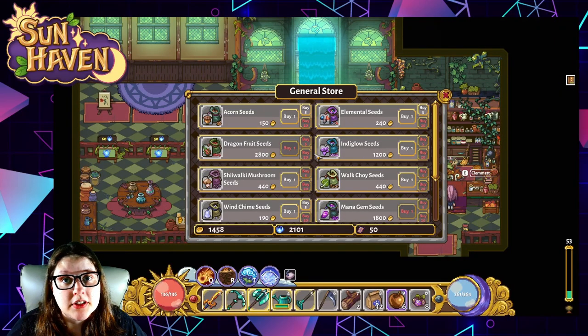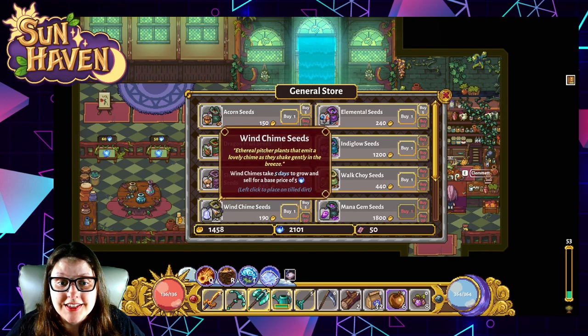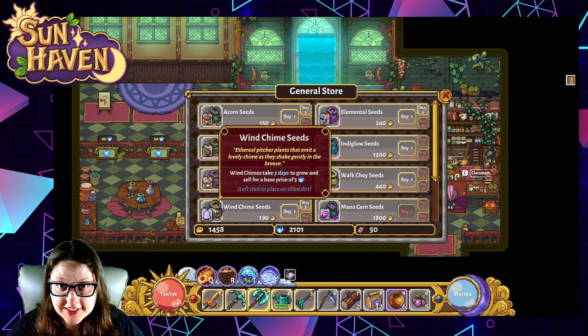There are three things you need to pick up from the Nelvari store to make all the jams that involve that region. One is dragon fruit seeds, another is mana gem seeds — both used directly to make jams — and then indirectly, wind chime seeds. You need at least 10 of these on your farm to attract wind sprites that drop sparkling dust, which is one of the required items to make a specific jam.